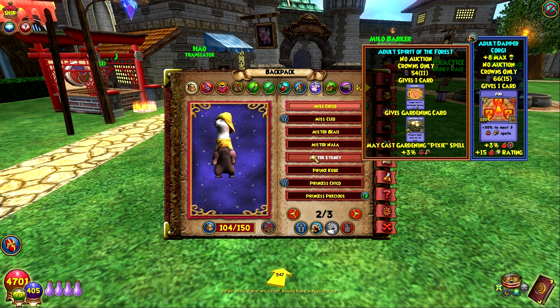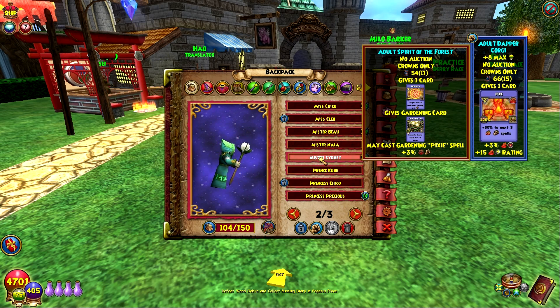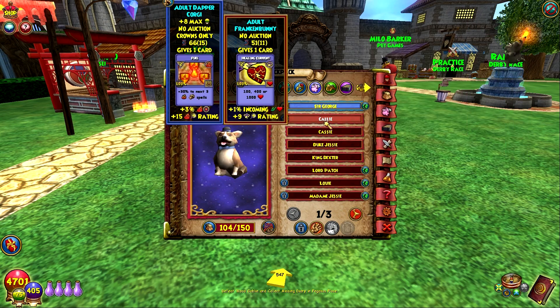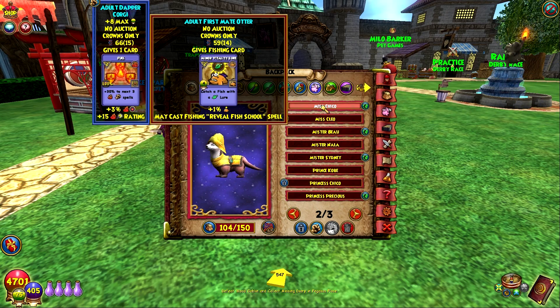And have him with the Maycast Gardening Pixie spell. That would be really cool. And then if I wanted to take it a step further, I would try to get the Corgi to also have Maycast Gardening Pixie and Maycast the Fishing Reveal Fish School. Do I have that pet on me as well? Where's the otter? There he is.